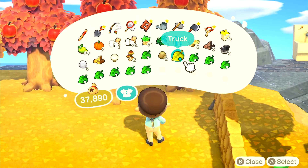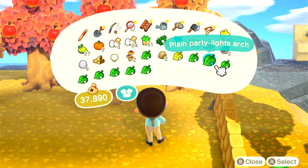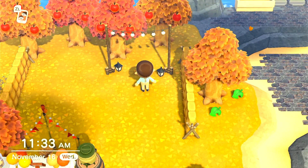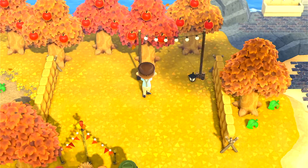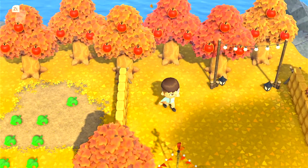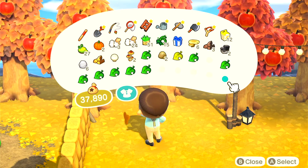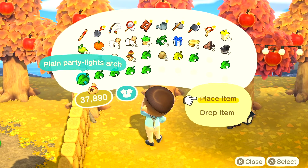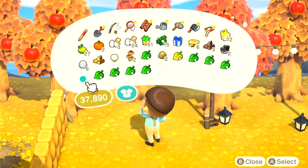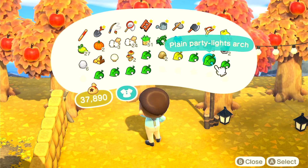I want to work on this area actually. I already sectioned off some areas because it just makes it easier for me so I don't get too overwhelmed. We're just going to put these plain party lights — these are so nice, I wish you could get them to be longer. We're going to put these here side by side to face us.